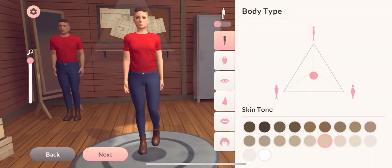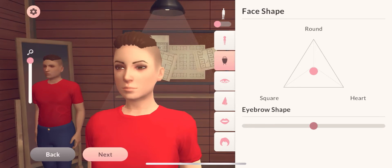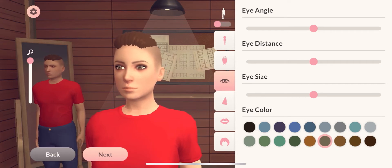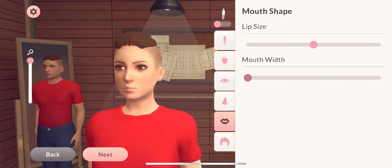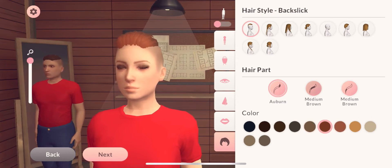Okay, let's see here — eyebrow shape, eye color... okay. I like the nose the way it is. Mouth width... okay, I'll do that for my lip size. And for hair — I don't like this hairstyle, that's for sure. Let's see the colors first.